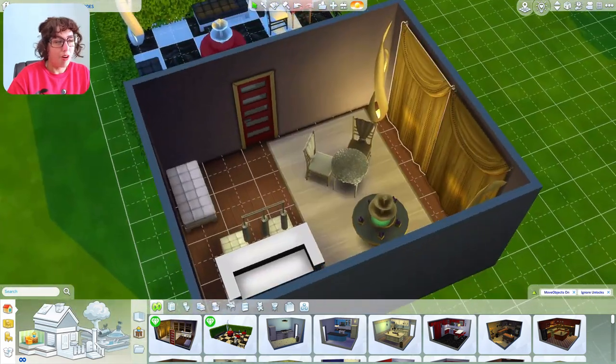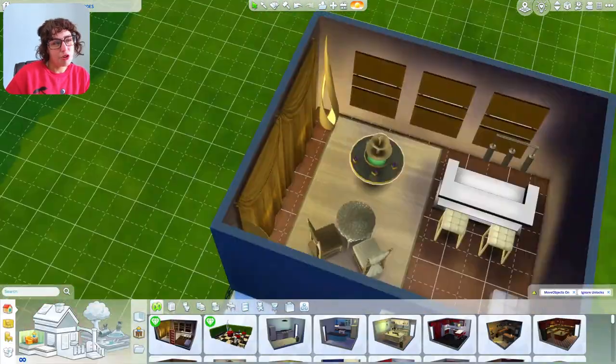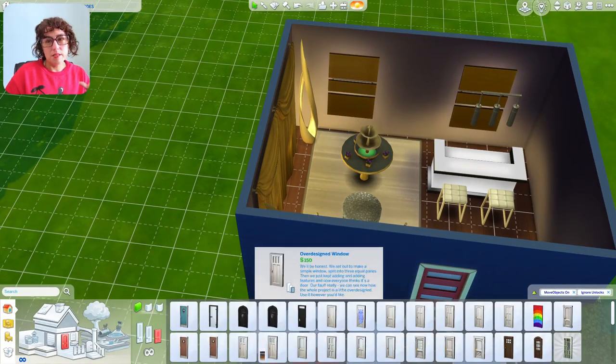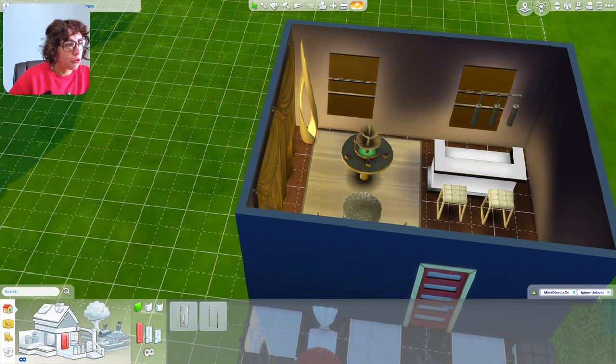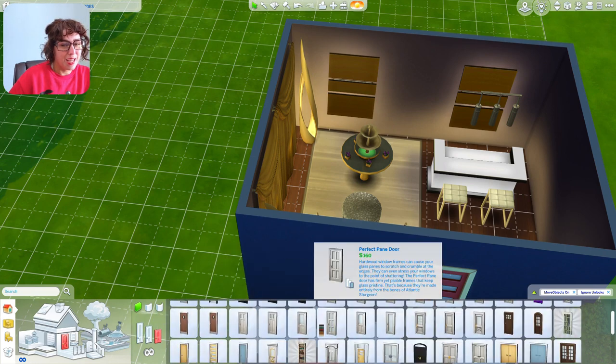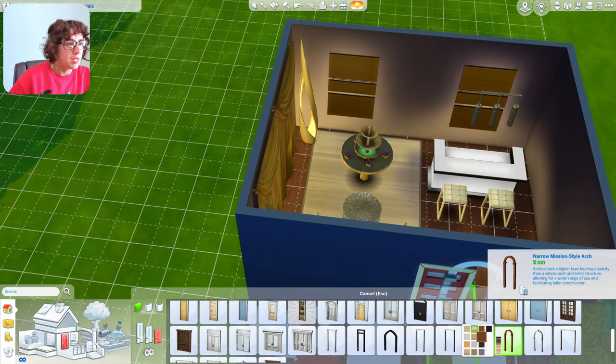The Luxury Party Stuff pack comes with another banquet table, its own bar and bar seating, curtains, and these large wall sconces that look like backlit pieces of wall art. These particular curtains are lighted curtains, so they technically classify as a light source. This is a prefabricated room, so we're creating a doorway to actually get into the rest of the club.